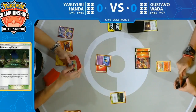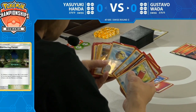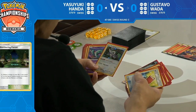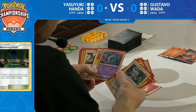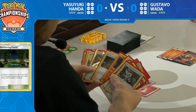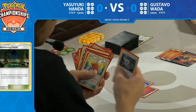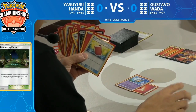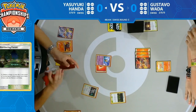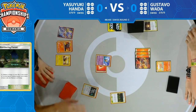Yasuyuki is sorting through his deck — this deck has a lot of different pieces to it. He's eyeing down that Oranguru from Sword and Shield; its Primate Wisdom ability lets him put a card from his hand onto the top of his deck and take the card from the top into his hand. It's an insane combo with Smooth Over from Magcargo.